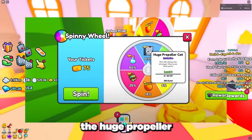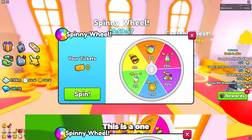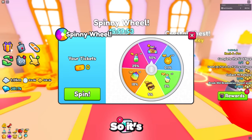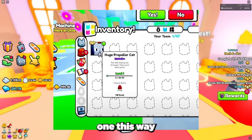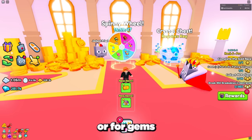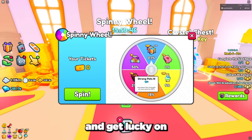At number six we have the spin wheel at the castle area. There is a chance you can get the Huge Propeller Cat from the spin wheel — it's a one in a thousand chance, and it doesn't always show up as an option, so it's more like a one in five thousand chance overall. But you can get one this way if you grind up enough tickets or buy them for Robux from the shop.